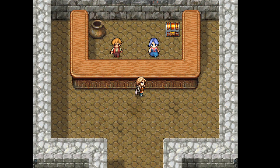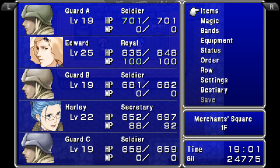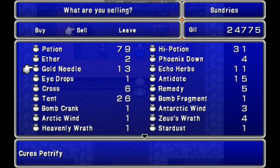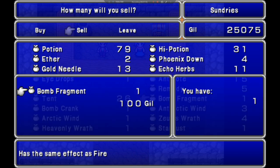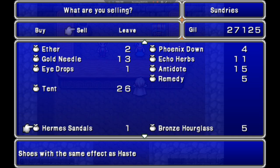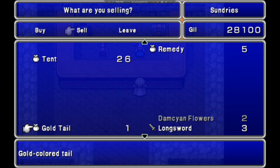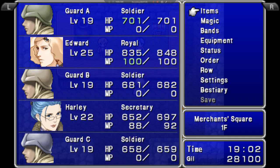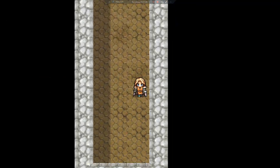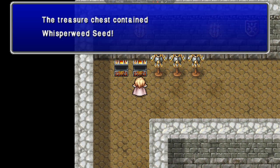Someone wants a gil bird egg — they're pretty much impossible to find though. I check what I can sell. I've got six crosses I can get rid of. Be careful — you can accidentally sell your gold tail! Don't make that mistake. So we've got 28,000 gil. I also pick up a high potion and a whisperweed seed, which will be something I can trade.